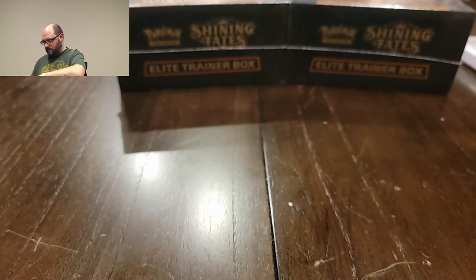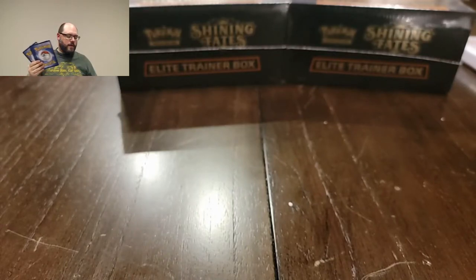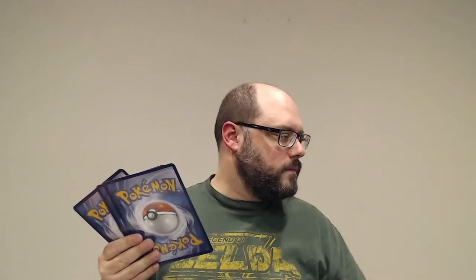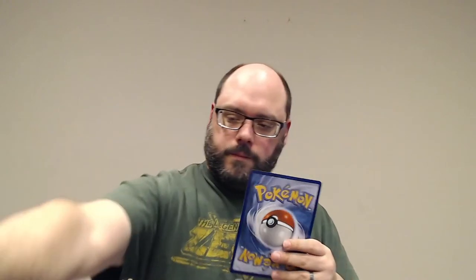Last thing of the day — so we got our giant booster. I'm probably going to go full screen for this just to show them. It's the starters for Sword and Shield, so we got our Grookey, Scorbunny, and Sobble in giant card fashion.